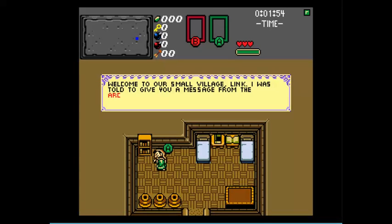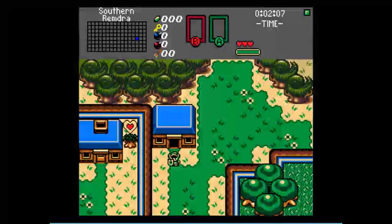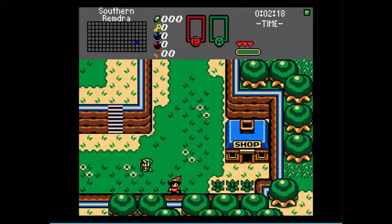Welcome to our small village, Link. I was told to give you a message from the Archmage of the Wizrog clan to meet him in a cabin in the woods up north of here. I wonder what this could be about. The Wizrogs rarely leave the old castle in the northern fields. If I know Wizrogs, they're not exactly to be trusted. I really want to try and learn to play an instrument for my girlfriend. The ocarina in the shop looks lame, though. Who says ocarinas are lame?